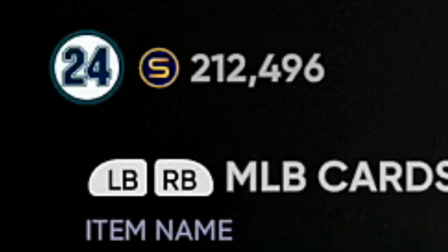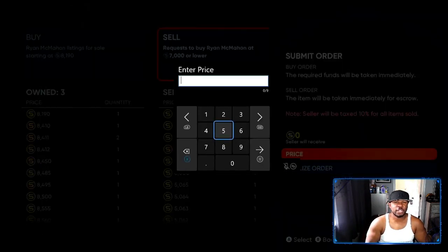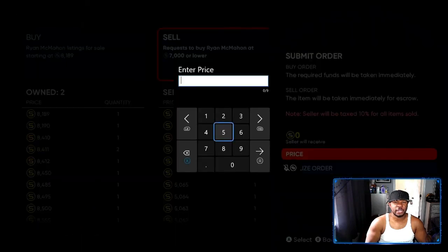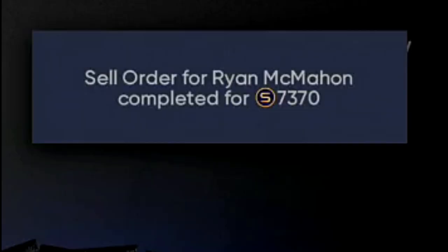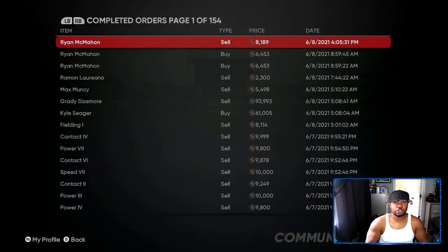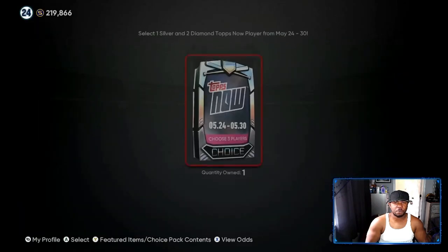We're up to 212,496 stubs. I can sell both McMahon's right now — I got two of them — for about a 2,000 stub profit. Listing at 81.89 and 81.89 — both will be bought. Sell order for Ryan McMahon completed: 7,370 stubs. So I bought the McMahon's for 6,453, that's over a thousand profit each. Now let's look at the open packs.